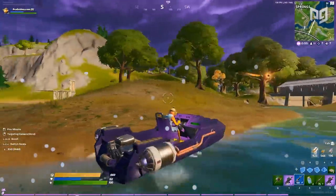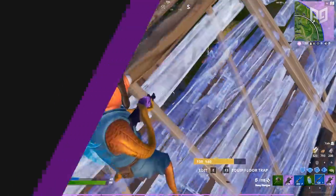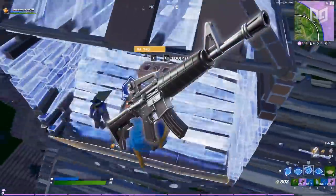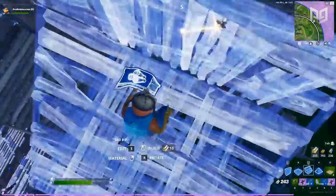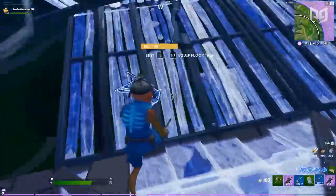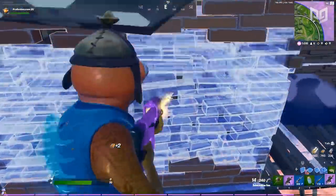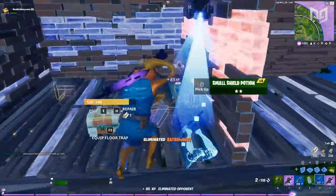Starting off with loadouts — so many things have been vaulted and the loot pool has become more streamlined. It's much smaller now and each weapon can be found as a common gray item all the way to a gold legendary, even the RPGs. This simpler loot pool is closer to how things were in the early seasons. Everything is pretty balanced, so there isn't too much you need to know about loadouts, but we can talk about a few changes that stand out.